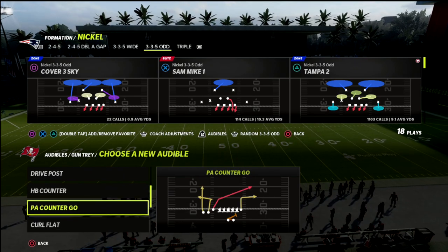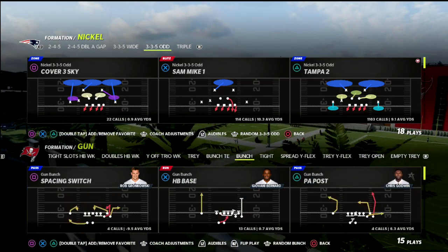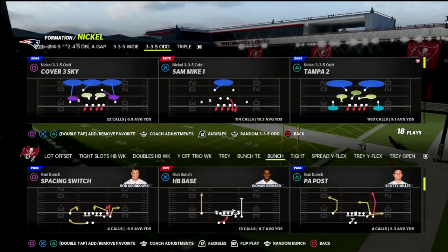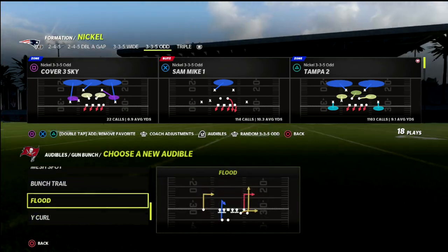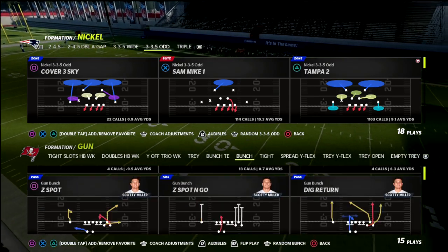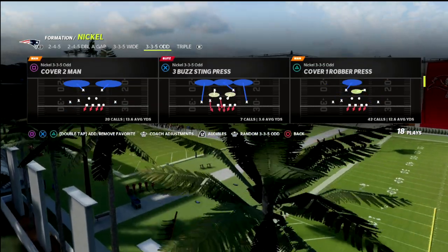I'm going to give you a couple of examples. I'm first going to come out in bunch and then we'll talk about trips as well. We're going to open with z spot from a bunch formation. I'm going to grab bunch trail and z spot and go, and then grab a cover six — this is any cover six, it doesn't just have to be nickel three-three-five odd.